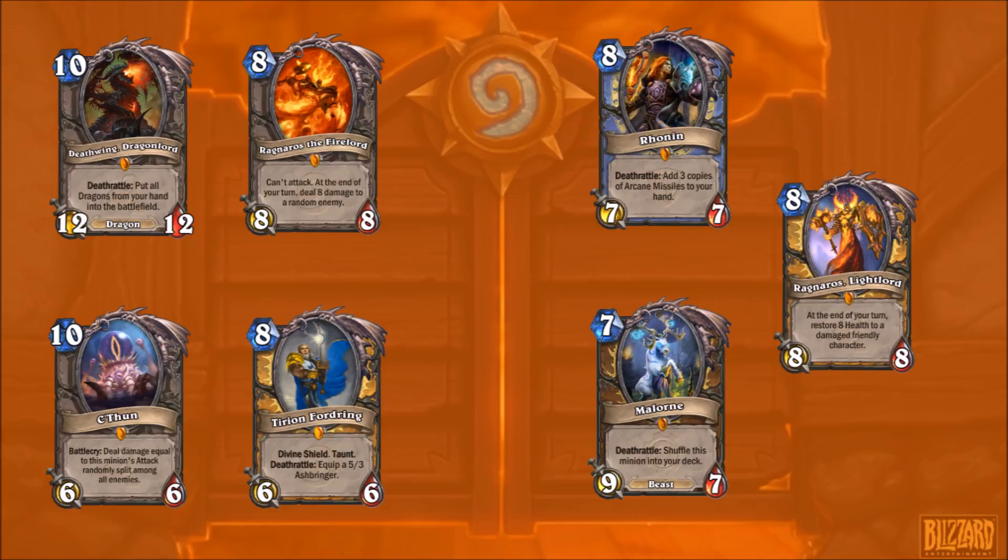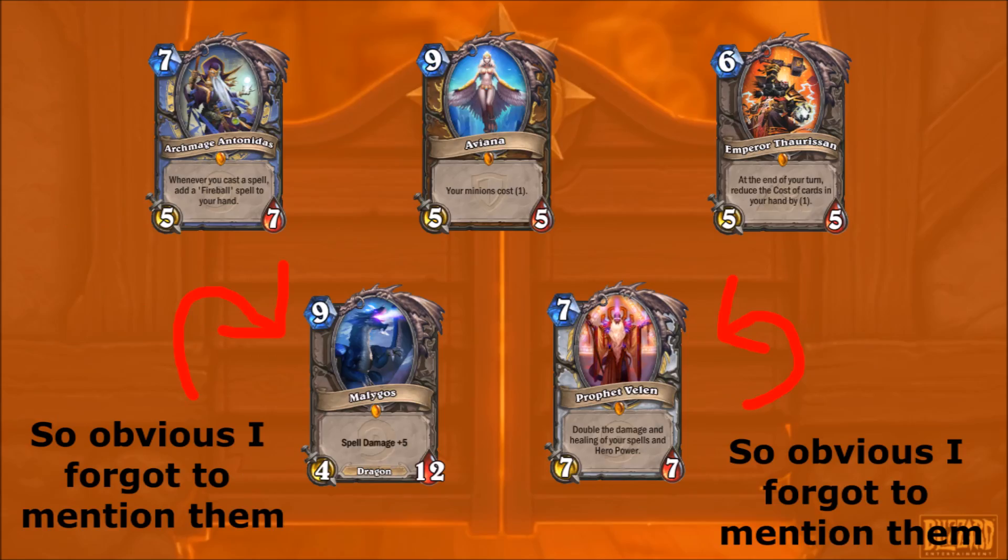If you're against aggro and you're half dead by turn 4 - it does happen - Ragnaros Lightlord can back you up and save you the game. Antonidas obviously gets you the Fireballs, so there could be some synergy there. You get multiple cracks at the synergy.